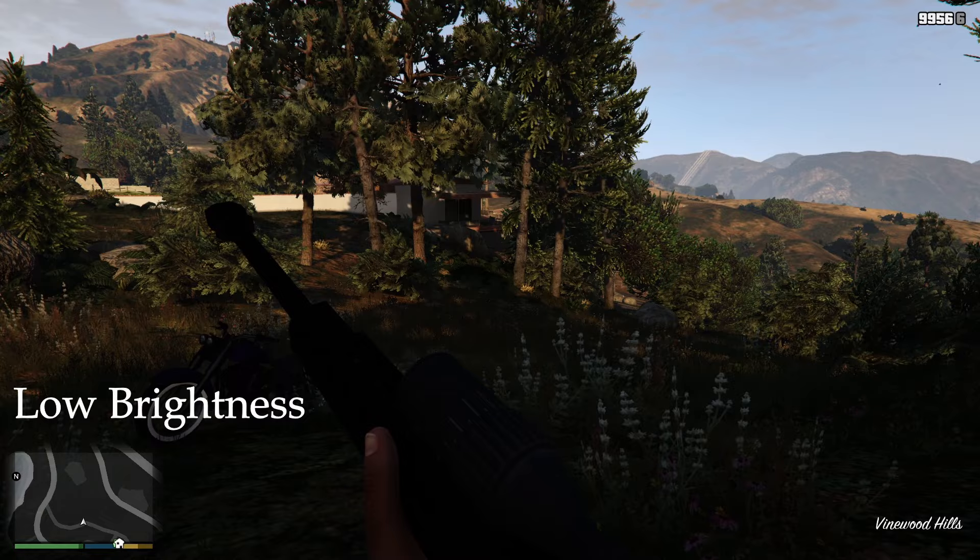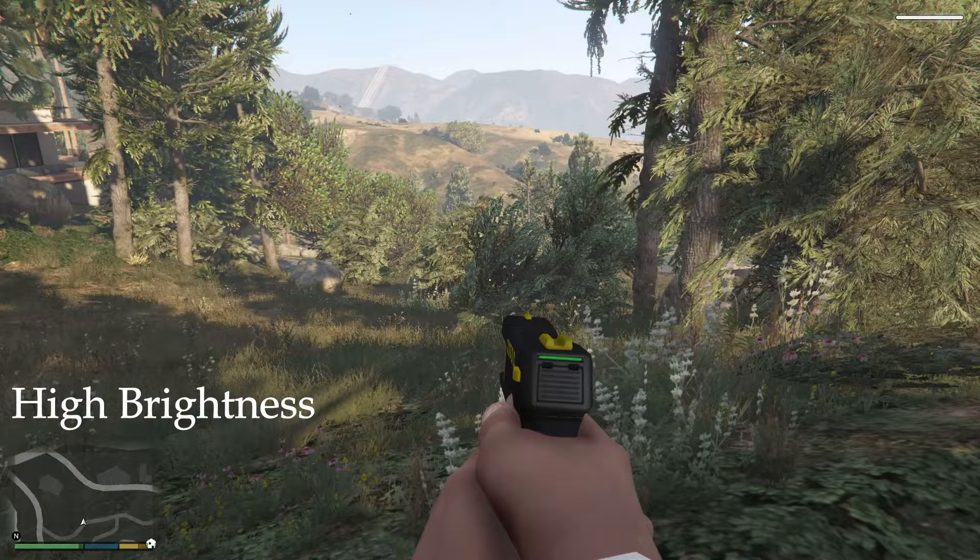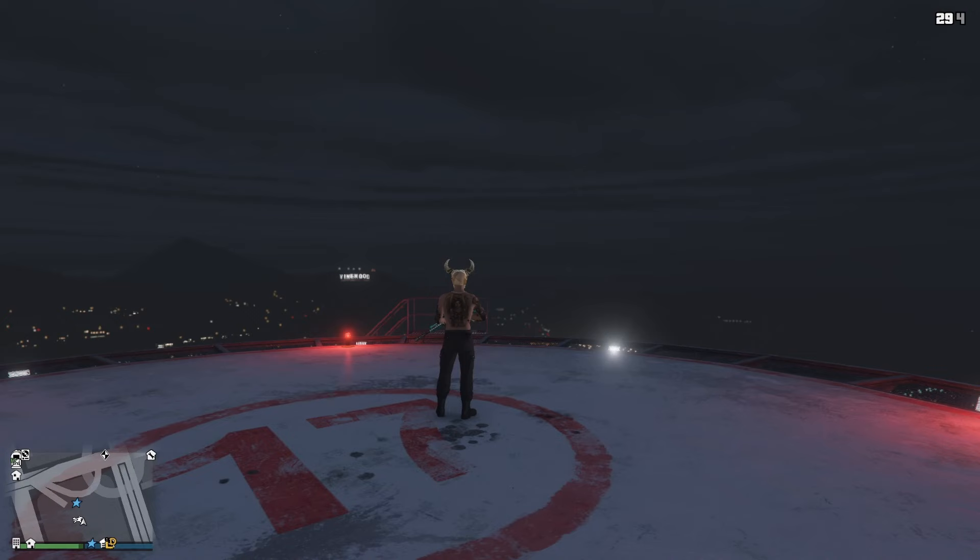The brightness setting — brighter the better. Easily seeing any opposition in dark areas and nighttime fights, which is very handy in areas like the mountains where players naturally camouflage into the environment. With higher brightness you should be fairly capable of making players out. This will have the game not look as nice, more like someone bleached your screen, but you can always turn it back down whenever you're not doing any PvP.